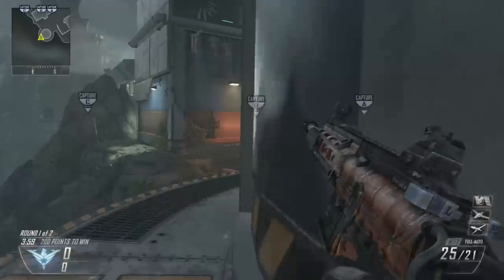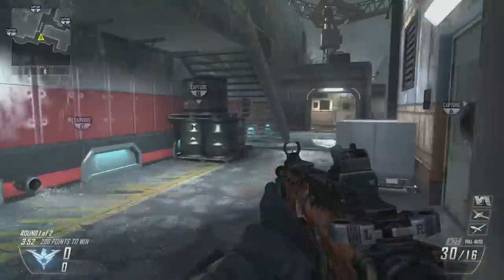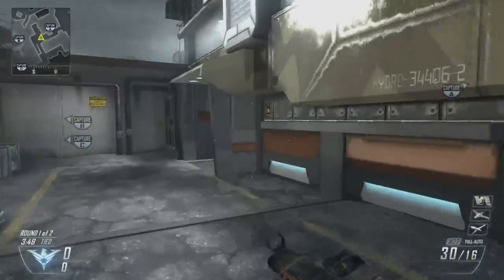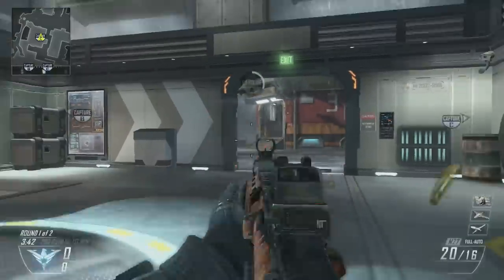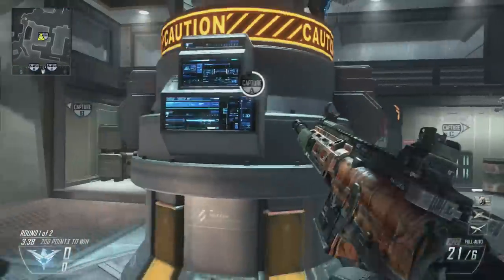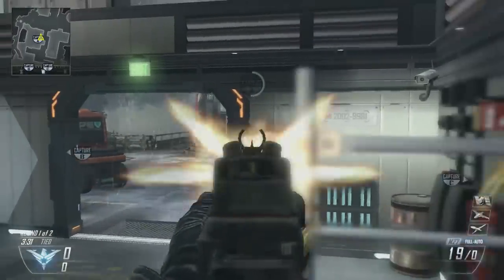Maybe get a UAV going — get a few killstreaks and they'll help you get your scorestreak or whatever you're trying to get. To get some easy capture kills, basically when you're on your rush route, come over here, pre-aim all the way, and get right behind this cover — start pre-aiming, shoot, and you'll get some very easy capture kills. Again, Flak Jacket and Tactical Mask are really gonna help because you're gonna run into the same enemies over and over.